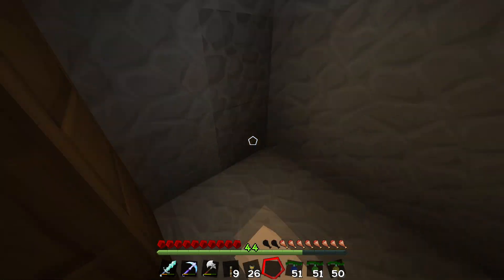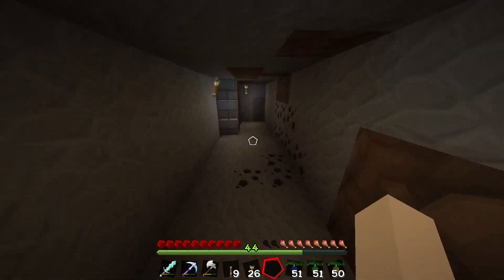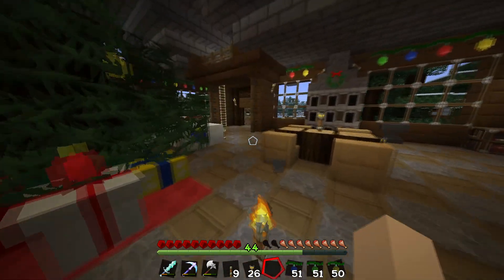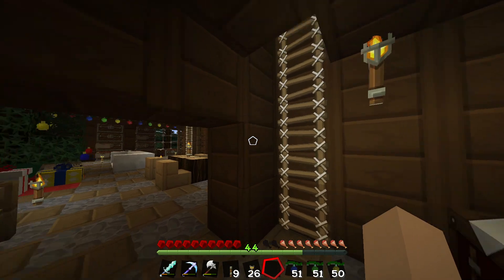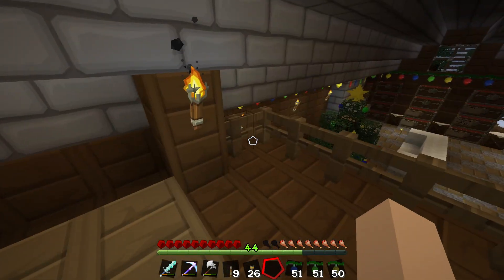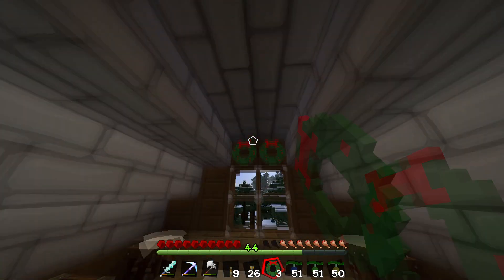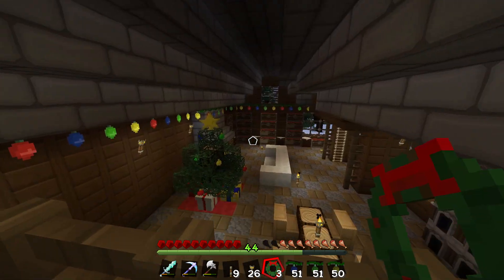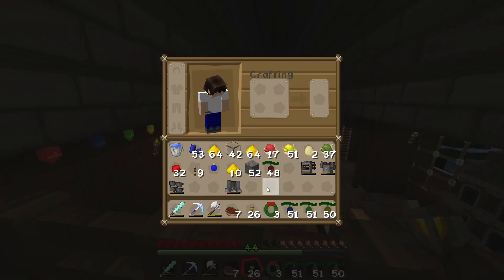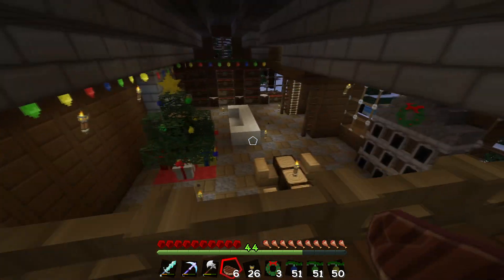I don't know if I explained this — that big passageway, I'm working on a little minecart system. A bunch of mobs spawned down here, I really need to go light the place up more. I don't know if I want to put any lights in here. I do kind of want to put some wreaths up here though — that would be pretty cool. Maybe one here, one here — I like that.